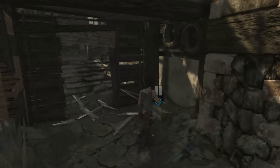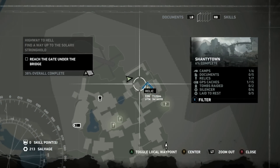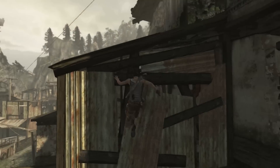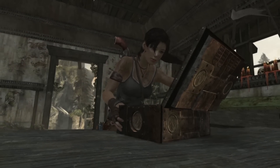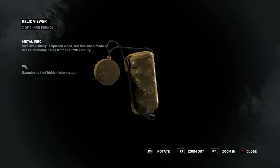Go through this shotgun room. You'll meet some resistance if it's your first time in here — there's about 6 or 7 guys that you'll have to fight. Now if you've got the item marked on the mini map it'll actually light it up on your screen. Head around the back here, up into here, and it's on this table here.